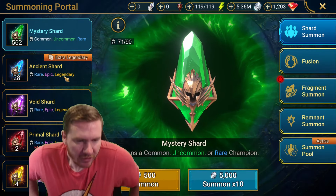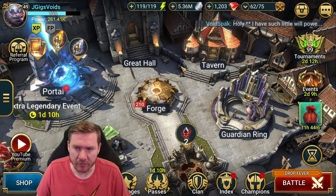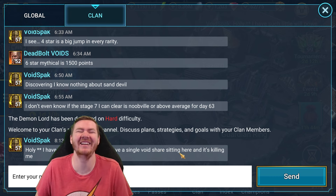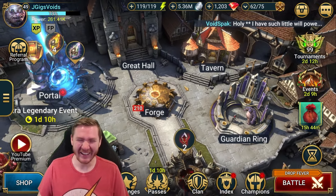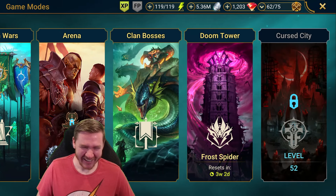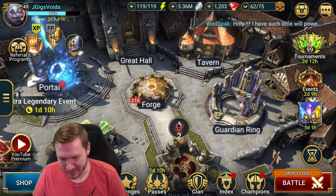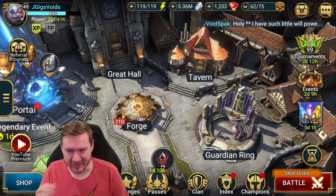So yeah, we kept ourselves some ancients there and we've got some food to work with. I think we're still going to be in pretty good shape. I have such little willpower — I have a single void shard sitting here and it's killing me. It's gonna be Ox or something — it's not going to be anything good.